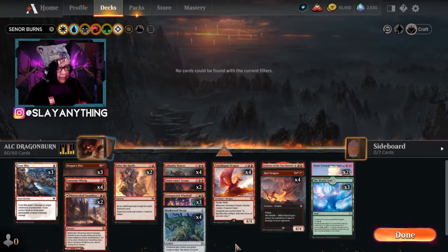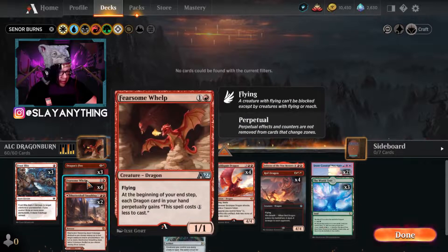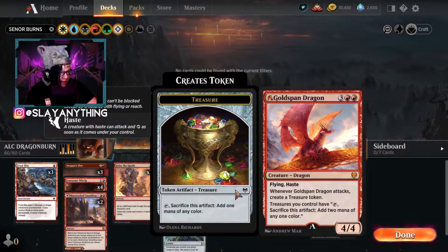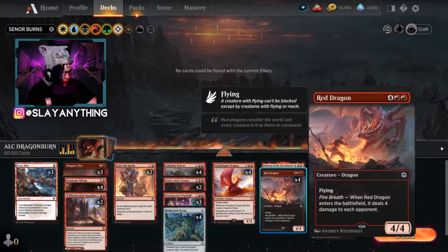It's built off of a really powerful deck that's currently being played in alchemy. There's a mono-red dragons deck that takes advantage of a few new cards from the alchemy set, including Fearsome Wealth. For two mana, it's a 1/1 flying. At the beginning of your end step, each dragon card in your hand perpetually gains: this spell costs one colorless less to cast. Every turn this is out on the battlefield, your creatures start to become progressively cheaper.